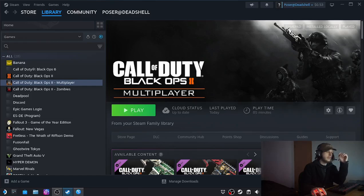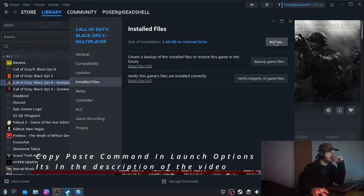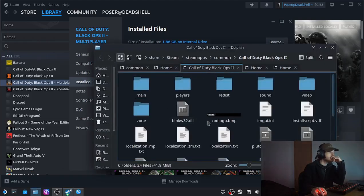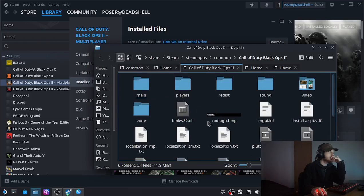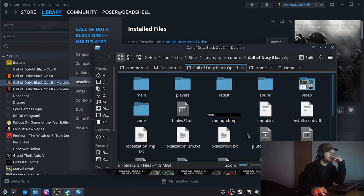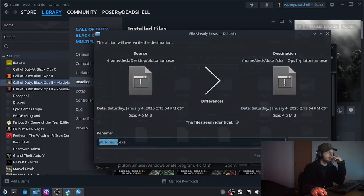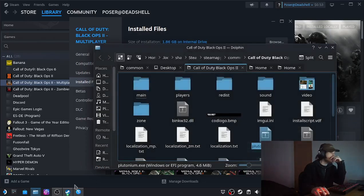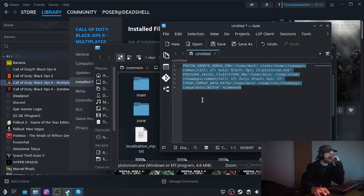Go to multiplayer or zombies and go to installed files. Then you just paste the Plutonium exe in there. I have mine on the desktop, so we'll just copy that and move it there — overwrite it.